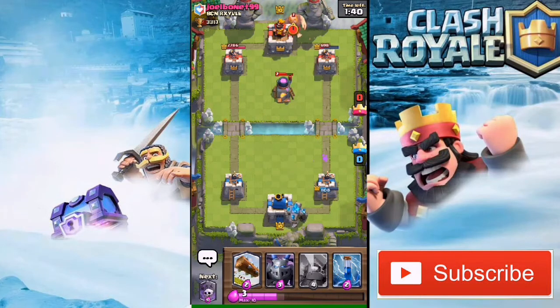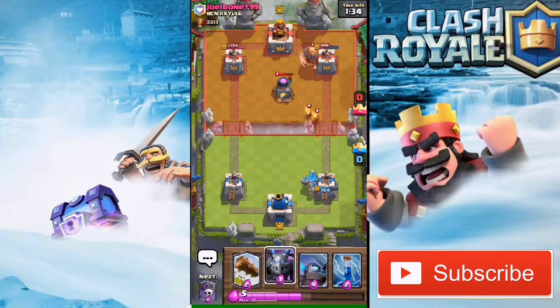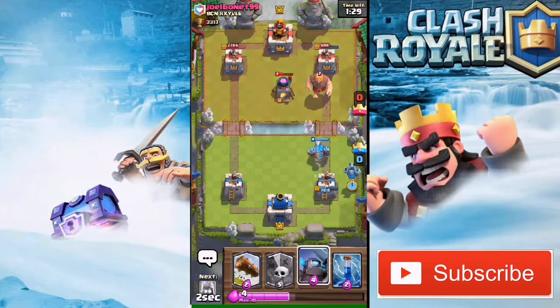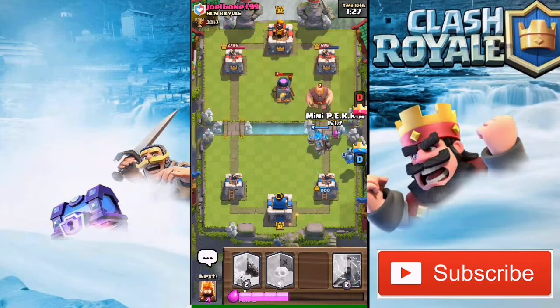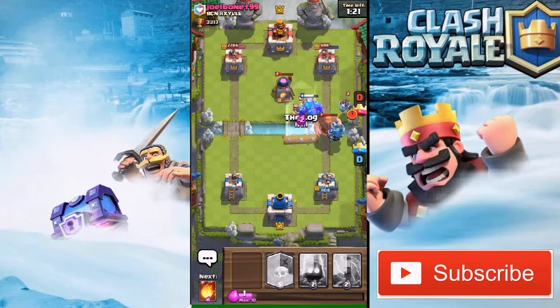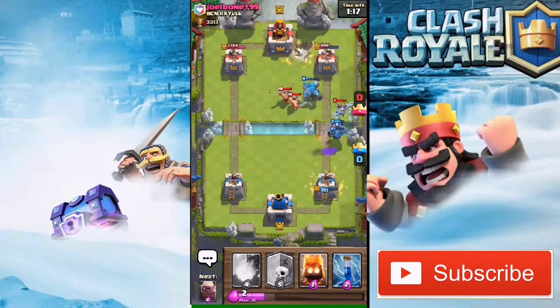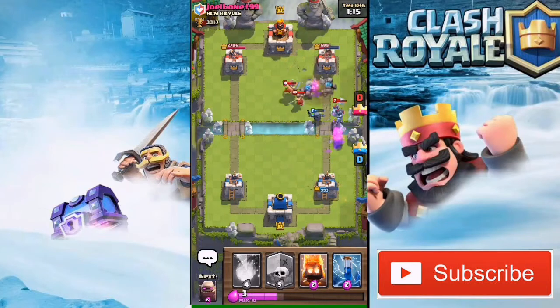His Furnace is still going but it's useless because not even a single Fire Spirit is hitting my tower. He's gonna drop his Giant at the back again. His tower is too low — I can probably just take his tower with this push. I'm gonna drop a Mini Pekka.